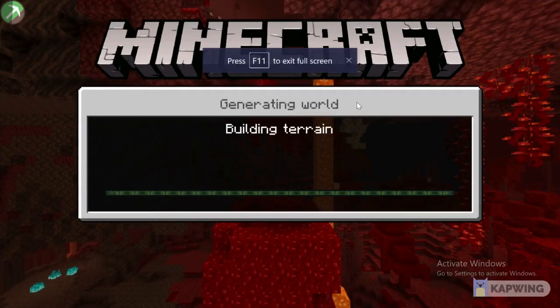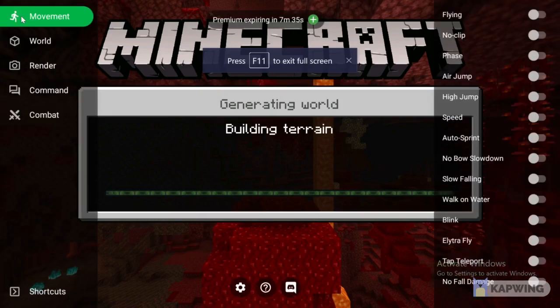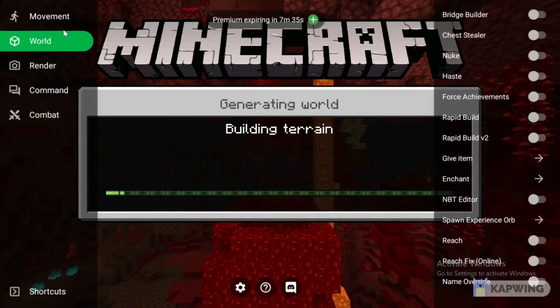I'm just loading in. I'm on an Android emulator right now, which is why I'm able to do toolbox and stuff. Make sure you turn on — so go to world on toolbox and turn on NBT editor.